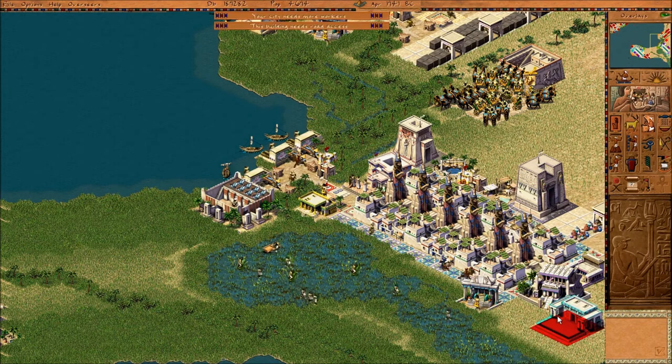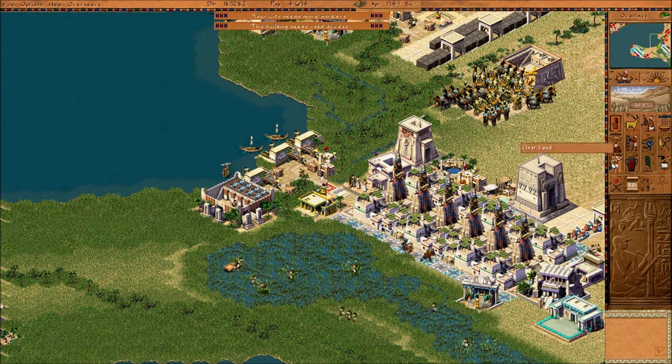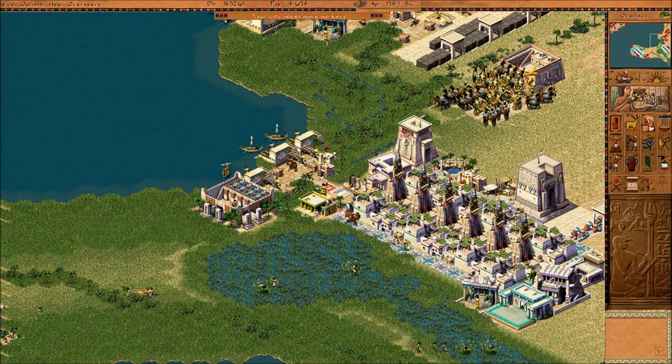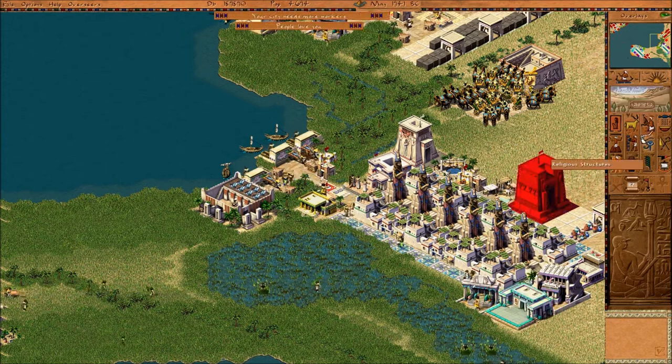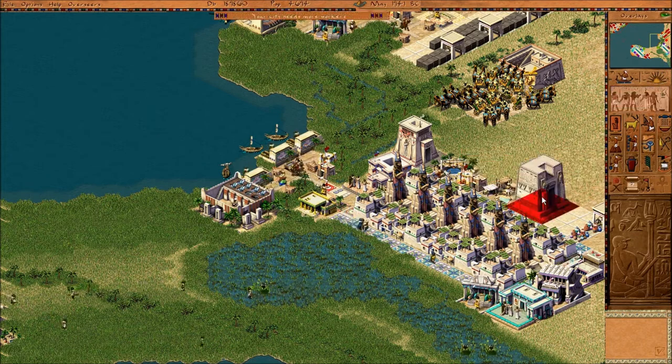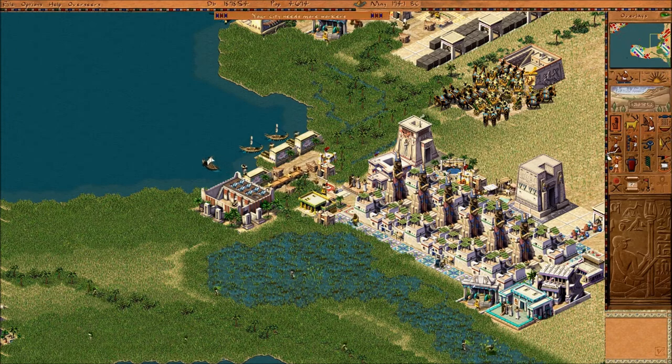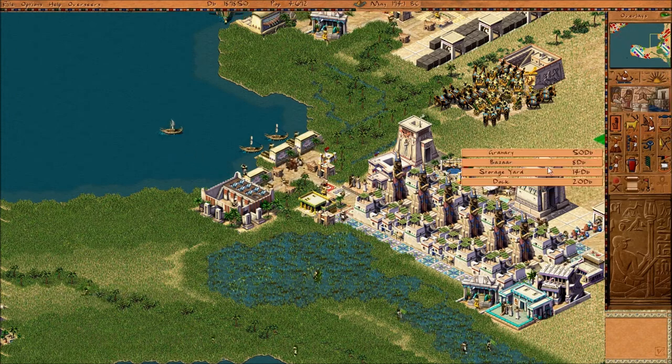Conservatory — that won't work because it'll be too far away. Temple to rock, keep that there. Let's destroy this architect's post. I've got a road up here to get to Papyrus.